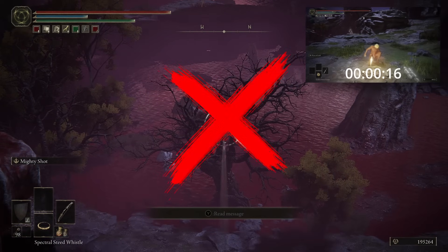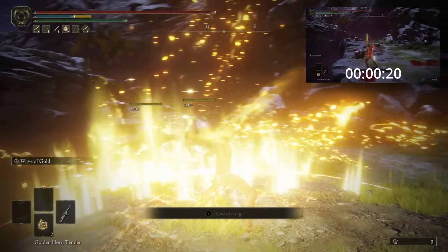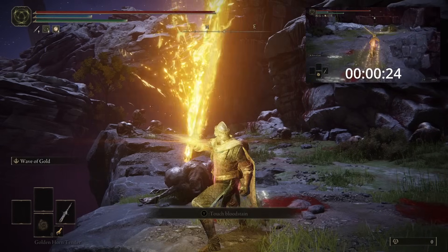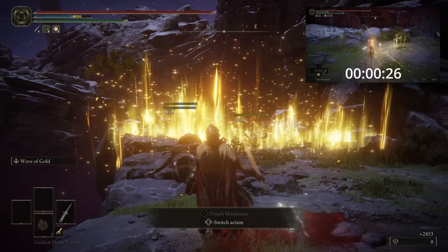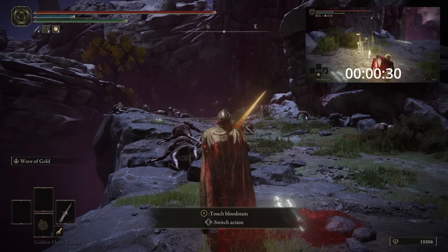For this optimized strat, we will no longer be farming the Crow or doing 2 waves of gold, and instead we'll just be farming the Albinaurics with 1 wave of gold from the Sacred Relic Sword. While this will reduce the amount of runes we acquire per lap, it will drastically reduce the amount of time it takes too. So this will increase the amount of runes per second that we can acquire.